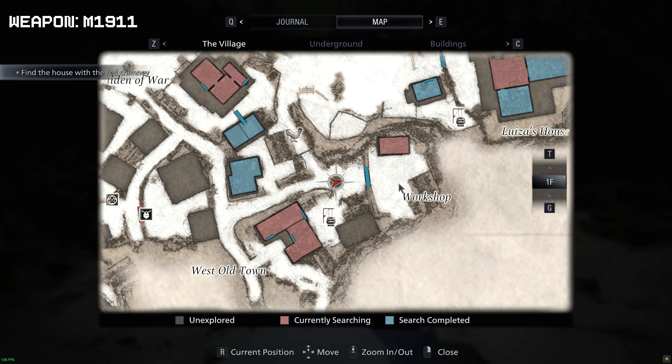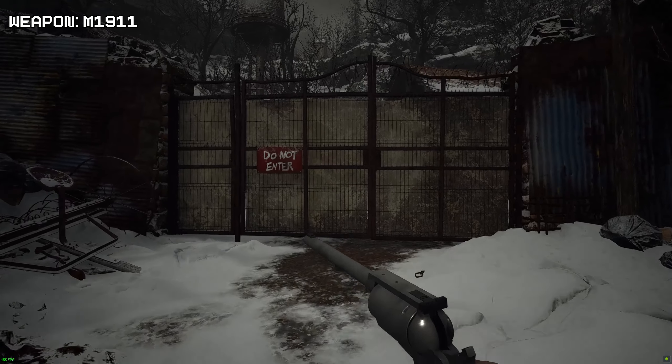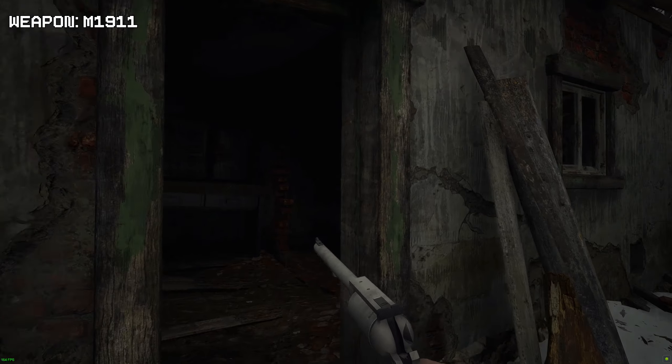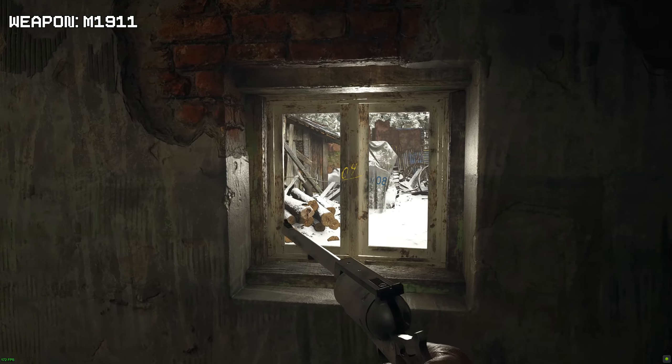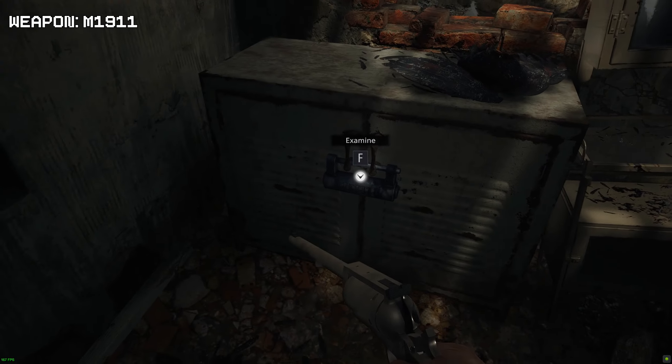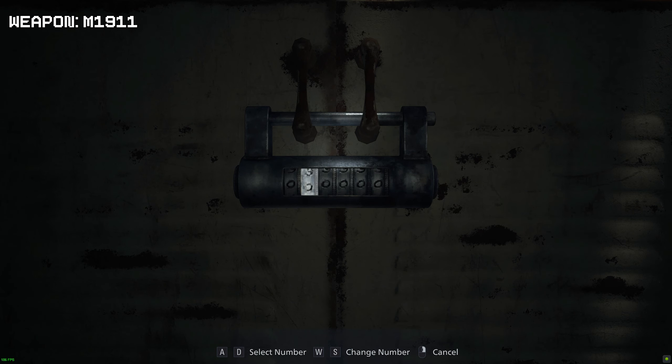Now for your M1911, go towards the workshop. You have to come here as part of the story, so you should already grab this weapon if you're playing new game plus. Once you figure out the combination — 070409 I think it was — go through this drawer and you will find your mission objective key item and also the 1911.